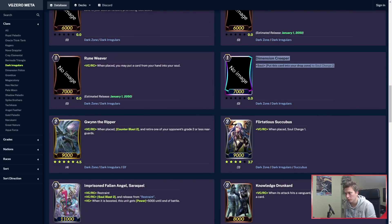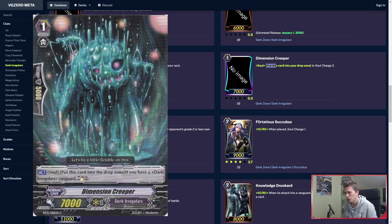Dimension Creeper is a triple rare it seems, but keep in mind that when the cards actually come out in game, very often we see that the rarity gets changed — so a lot of the rarities do get shifted around. Don't trust the rarities yet, but you can trust the skills usually. Dimension Creeper: when he's in the soul, you put him into your drop zone to soul charge 2. This is really good, of course.